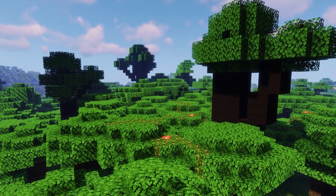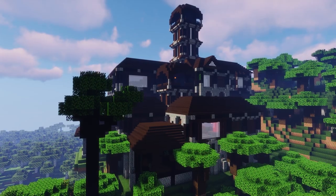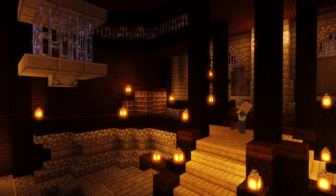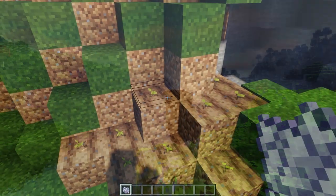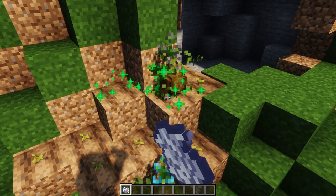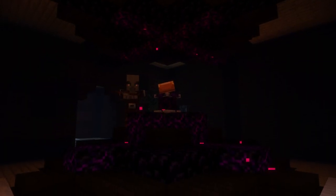The latest update brings improvements to the Dark Forest. Woodland mansions are completely redesigned with more loot and enemies. Owls have been added as tamable pets, you can farm the plant-animal hybrid Rootlings, and discover the new Curse Enchanting feature.